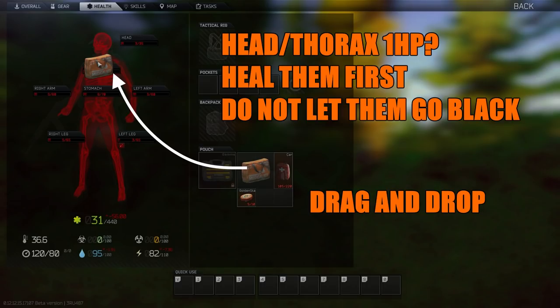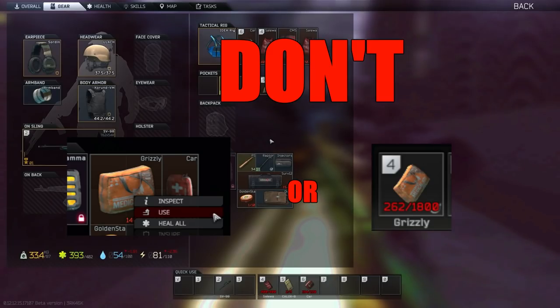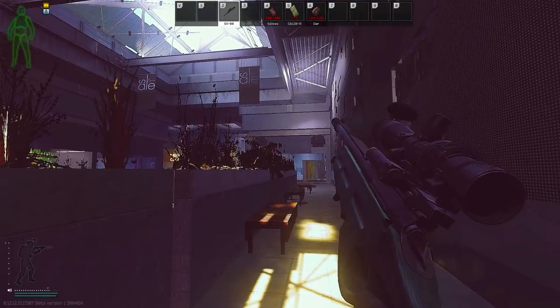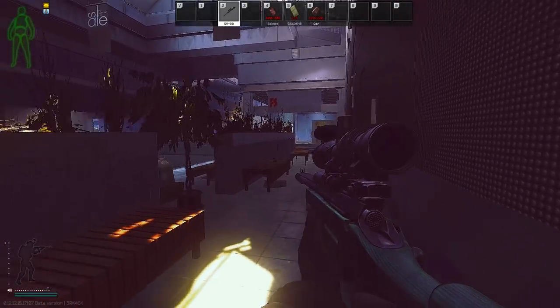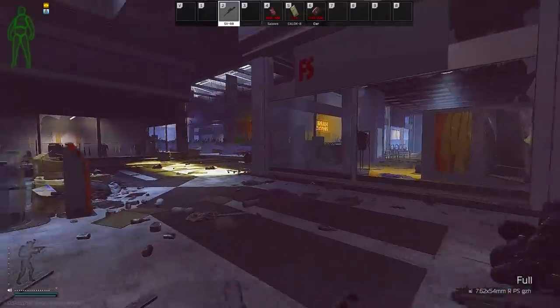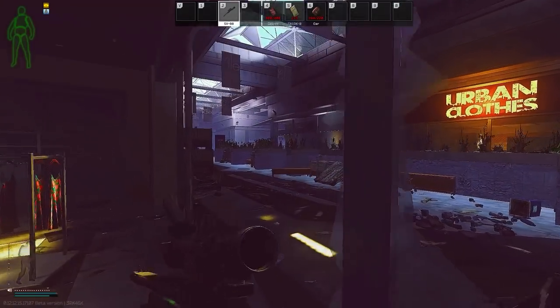Tap into your health menu and drag and drop your healing item onto your head and thorax. Do not right-click use or hit a hotkey — this prioritizes bleeding parts. If a bleed blacks your thorax or head, you'll still be alive, but any damage tick to a zeroed head or thorax — whether a direct hit or bleed damage from people shooting your black limbs — will kill you. Prioritize thorax first because your thorax has a larger health pool, and one shot to your head will kill you anyway, so it doesn't really matter if your head is at zero or 35.